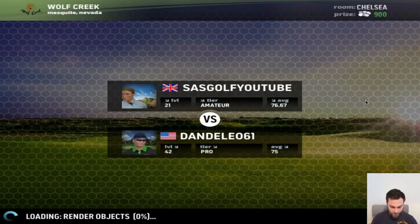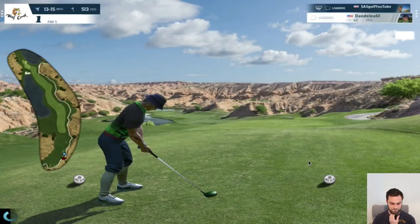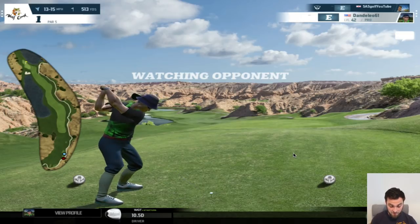We're here against Dandel. Another pro, level 42, stroke average 75. So basically, the better you get at this game, the more handicapped you are — which makes sense. The more you play this game, the harder it gets because you're off the back tees. Par 5 here — I've never played this hole. Wolf Creek. The hole looks great. I like the look of this — water down the left-hand side. He's got one of the starter drivers, which is what I was using as well. So I might even be off a closer tee and I've got a better driver, which makes it heavily unfair.